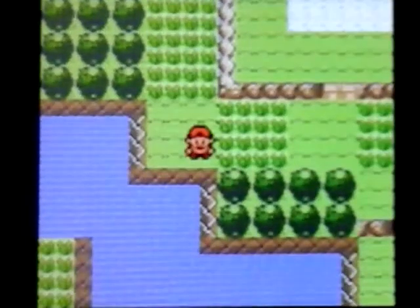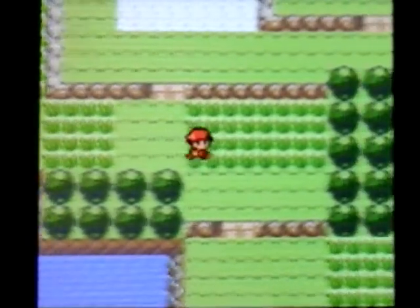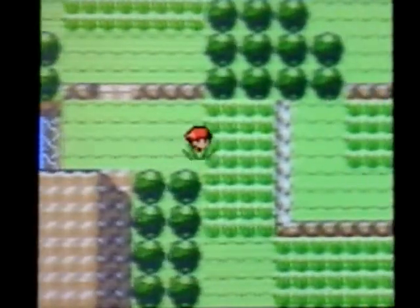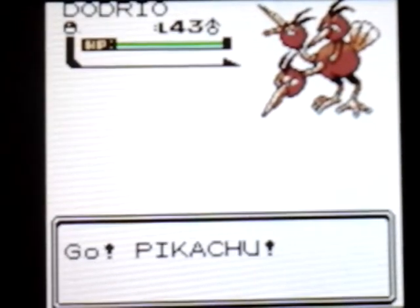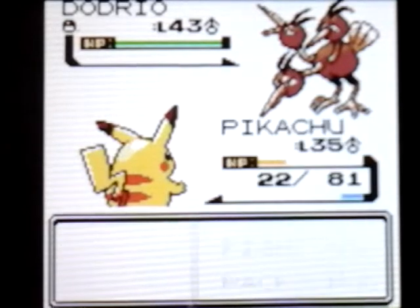And now for Dodrio — you can find it a little bit up here. So guys, that's how you find Dodrio in Pokemon Gold and Silver.